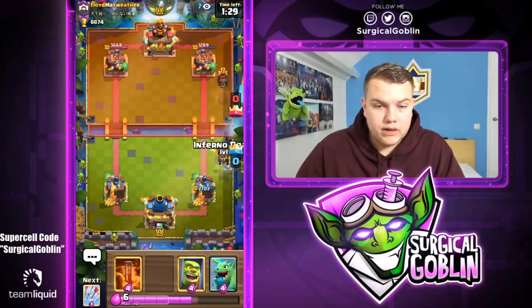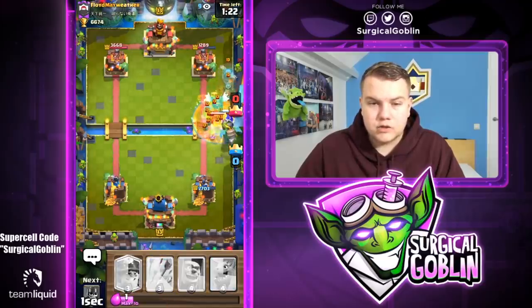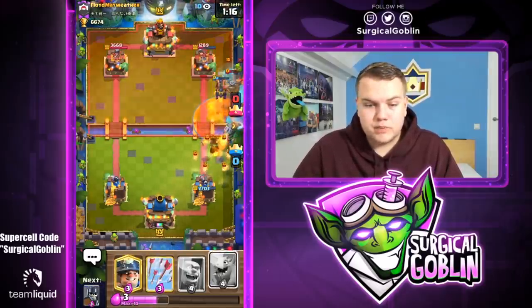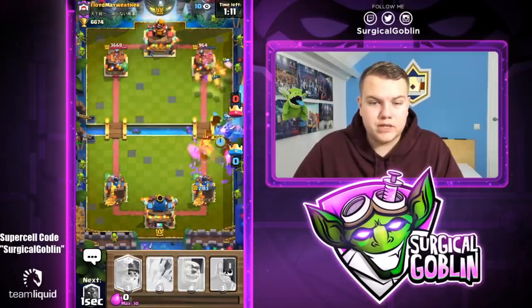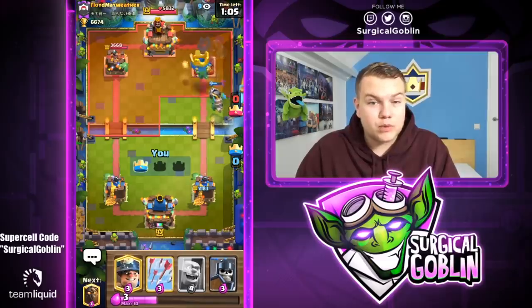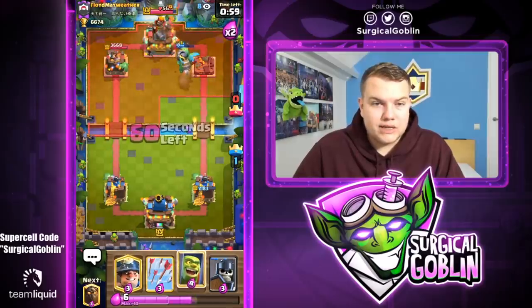I'll go with the Inferno Dragon to kill the LavaHound. I'm expecting him to clone, so I'll throw a Poison. I actually missed one of the Flying Machines. Still great Poison value — I'd rather use the Baby Dragon on offense. Looks like that should be tower down, and the Baby Dragon will get some chip damage on the King Tower. He goes with his Baby Dragon again, and it looks like he goes LavaHound up high.